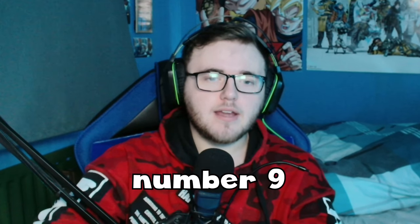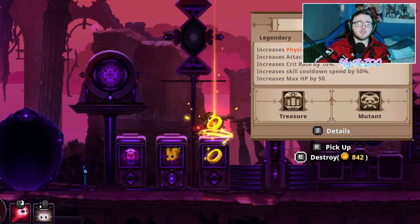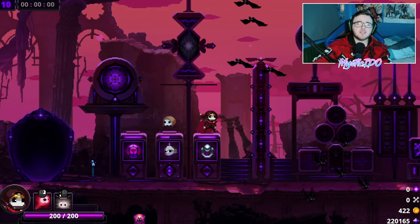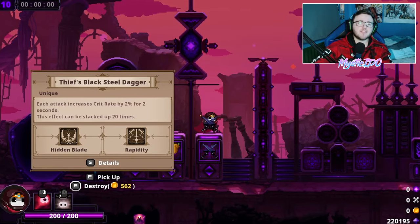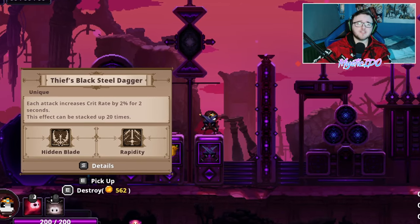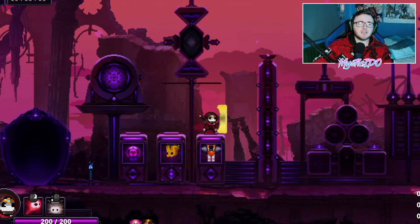Tip number nine covers some general items you always want to pick up if you find them. First is the ring, which in my opinion is the best item in the game, giving you great utility with extra HP, increased crit rate, a little physical and magic attack, and skill cooldowns. Next are the lunar ring and the solar sword — if you find both, they combine into the fulgent dawn, which grants bonus magic and physical attack and a good AOE damaging move. Also pick up thieves' black seal daggers for increased crit rate. For newer players who are getting hit a lot and want to be more defensive, pick up the warrior's pauldrons, which give you a barrier blocking all attacks for a limited time.